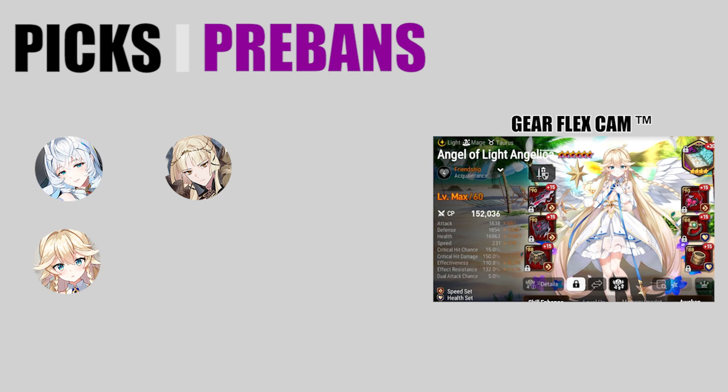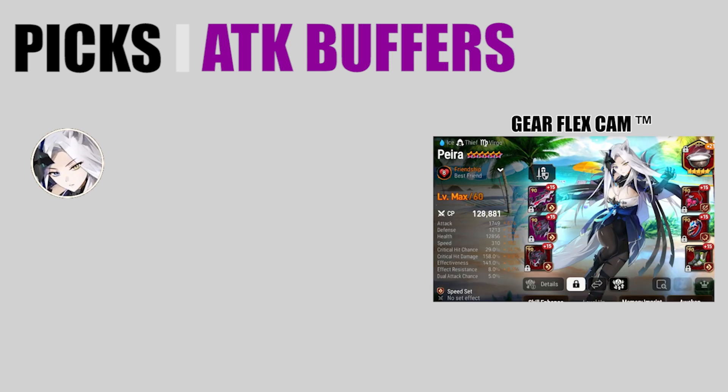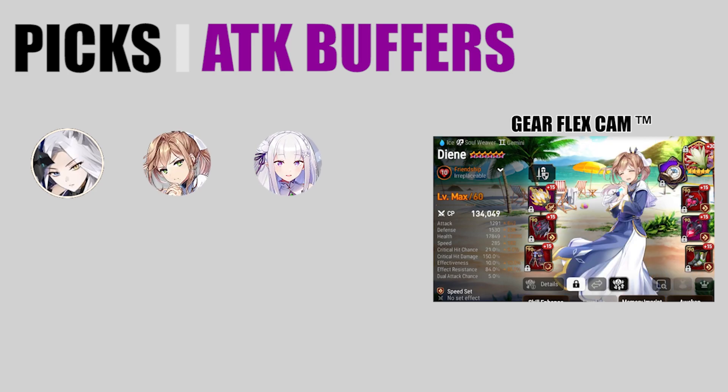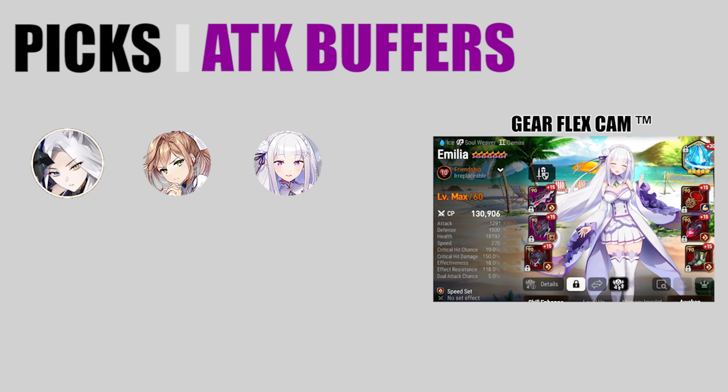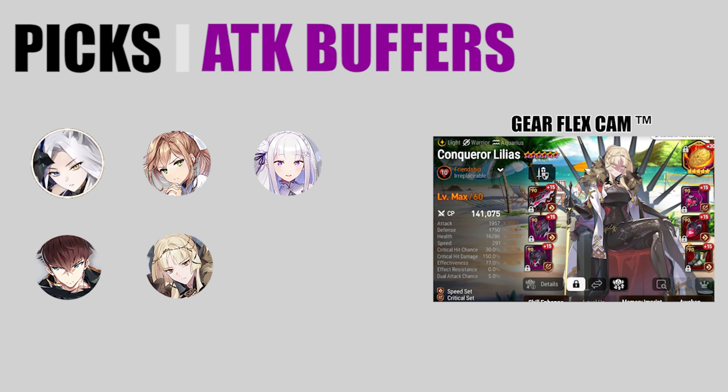Another unit to consider banning is Dien — she's really good at stopping aggression, too fast, and enables too much value. For my own first picks, I always look for an attack buffer or a unit that can initiate the fight. It's been Pera for a long time, but with the DJB buff it's a bit risky without banning around it. Depending on what my opponent has banned, I pick Dien, Amelia, or if they're playing a lot of CC or going very slow, Mediator Coeric works fine. If C. Lilius isn't pre-banned and I have first pick, I just pick her — she's very hard to overcome when first picked without the appropriate counters.